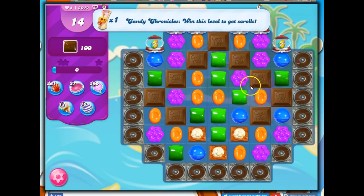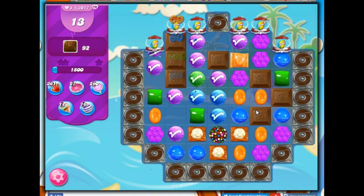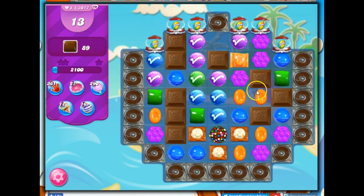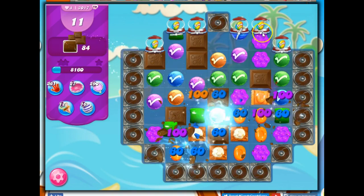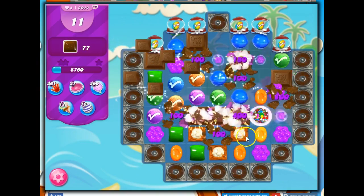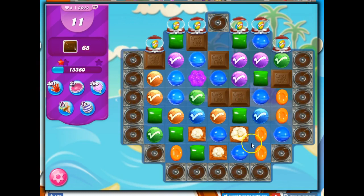Look at this — the very next one that I get is a really nice color bomb opportunity. And color bombs can beget color bombs and other specials. So I think I'm just going to go ahead and take out blue right away, concentrate the colors down. We got this. Oh, see — we got another color bomb, and it took out another color.